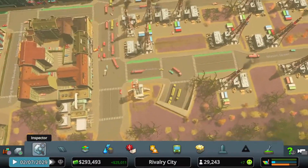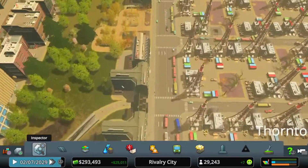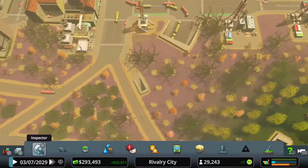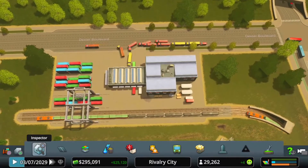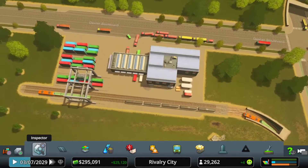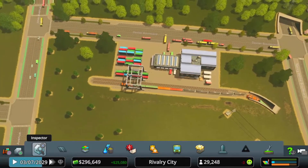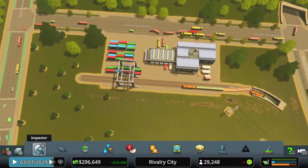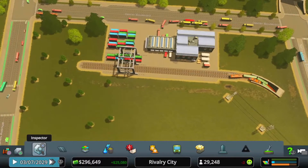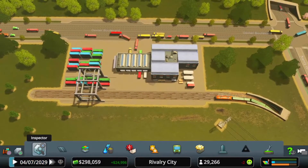We have some traffic lights in this area that have caused a traffic jam all the way back with these oil trucks. They're trying to come down here, underground, out the other side, and then along to this new cargo train station we built. I've seen something in a video recently — the way we should be doing it is more of a loop, so they can only come in one way and only go out one way. They're not waiting for each other; it keeps it more on a constant cycle. I'm going to change that up.